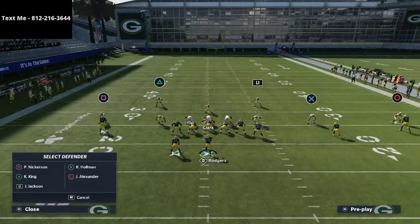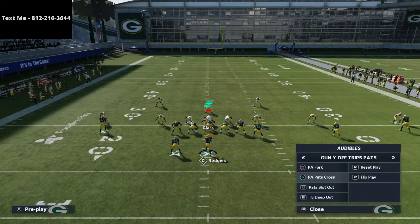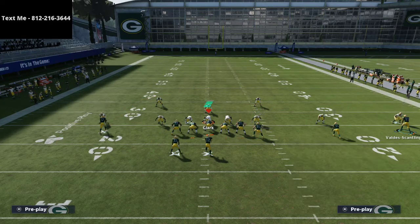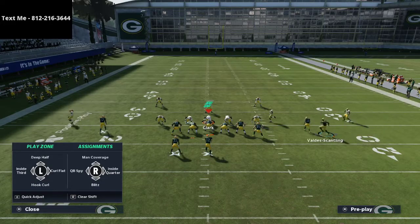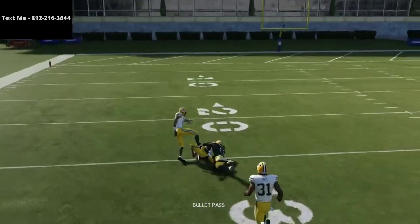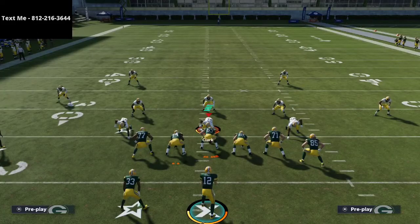I want to put the deep half out there and show you Tight End Deep Out — this is actually a really good example. We have two verticals and then another vertical. As soon as Valdez Scantling goes, I'm going to quickly man up onto him. Watch the defense — nothing's open; the flats are open but that's it, and that's just because I didn't put a seam flat over there. That one adjustment — that deep half — takes away everything.